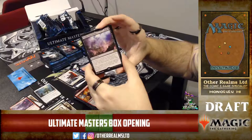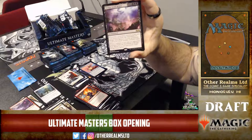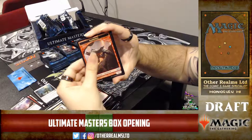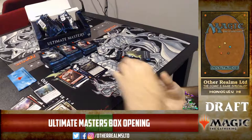Here it is — Bridge from Below! Making waves in Modern very recently. Whenever a non-token creature goes from the battlefield to your graveyard, you make a 2/2 zombie token. It has to be in a graveyard for its effect to activate, and if an opponent's creature goes to the graveyard, Bridge from Below exiles itself. We see this in Modern with things like Walking Ballista and Hangarback Walker. And a foil Death Denied! Army of zombies with Reckless Bushwhacker.